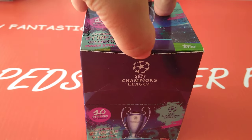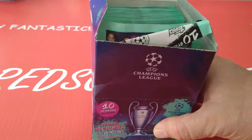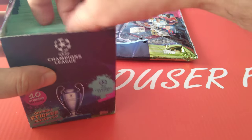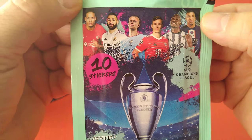We've opened the starter pack, as you guys have seen on the channel, and we've pulled some really good stuff. We already opened 10 packets so we're going to leave the starter pack here. Here's the box — we'll keep the packs in here for now and start ripping. We see Mbappe, Pogba, Kimmich, Haaland, VVD, and Benzema on the pack design.